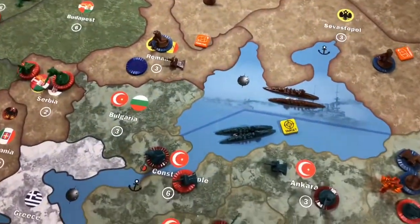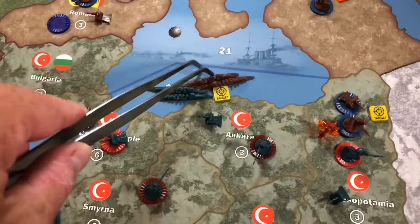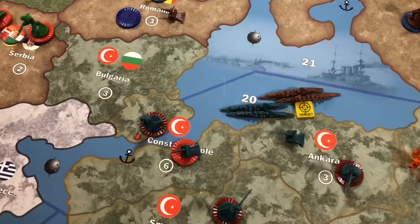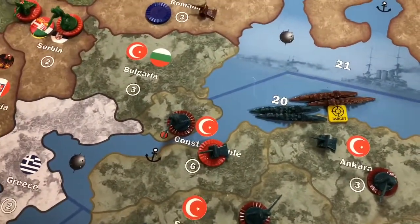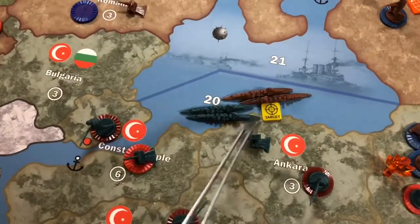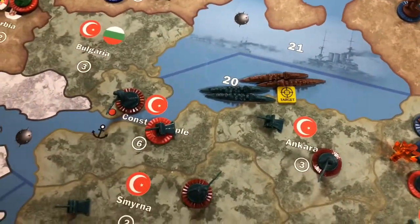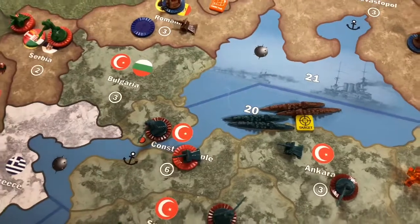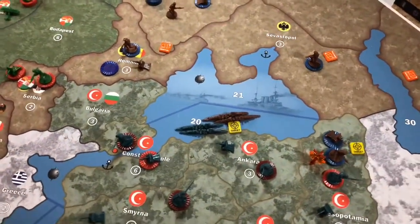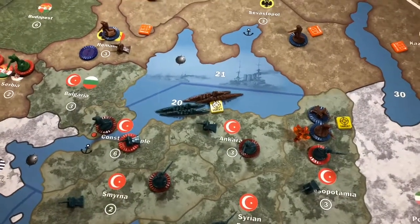One last move: the two Russian cruisers in sea zone 21 will move into sea zone 20 and attack the two Ottoman Empire cruisers there. They'll have to avoid the sea mines first, and then there'll be a 50-50 even battle after that if they survive. That covers all the combat and non-combat movements for Imperial Russia on this turn. Next up, we'll set up the battle for Mesopotamia.